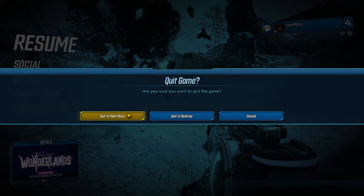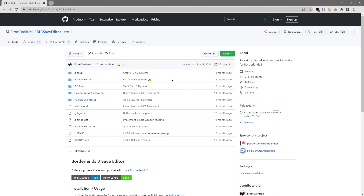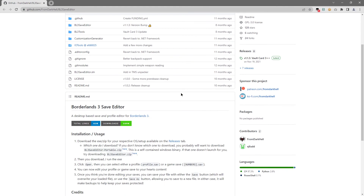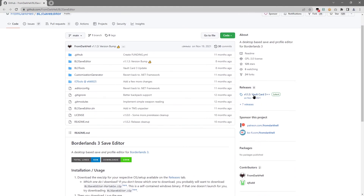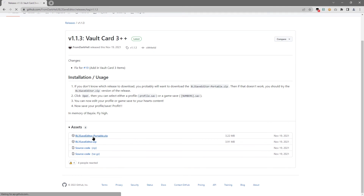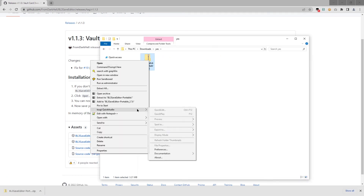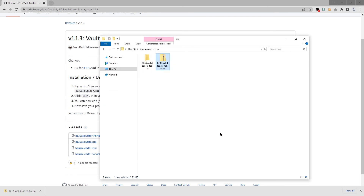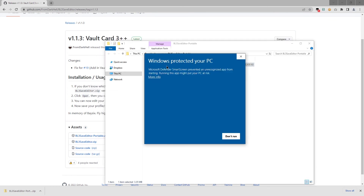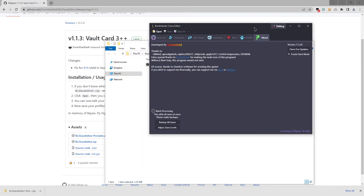So let's just quit the game, because quitting to desktop or quitting to main menu doesn't help, as it usually does with other missions. It turns out there's this save game editor that can reset saves. Let's download it — I'm guessing this portable version is what I want. Right-click and extract all.